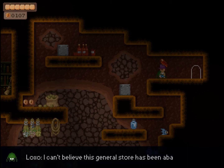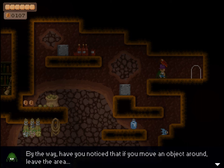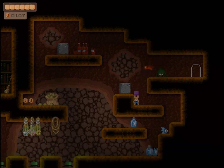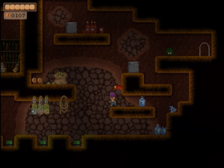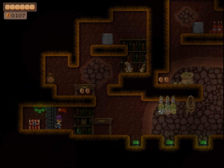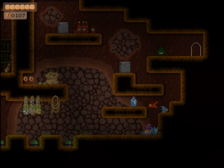I can't believe this general store has been abandoned — I travelled for days to get here; I wanted to buy a new stove. By the way, have you noticed that if you move an object around and leave the area and come back, sometimes the object moves back to its original position? It's kind of creepy. Okay, so this is obviously a puzzle — I need to push the blocks onto the three buttons, and I bet that opens the gate so we can collect the treasure. I am not super good at block puzzles, so viewers, you're warned — please don't get too angry.